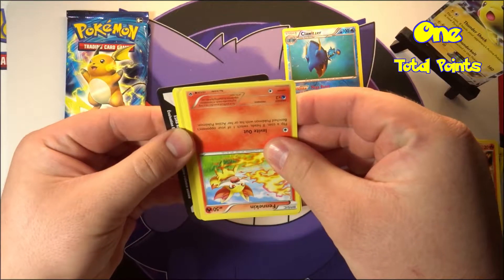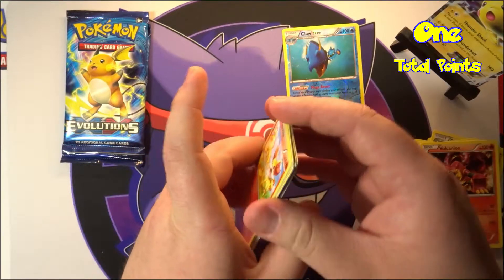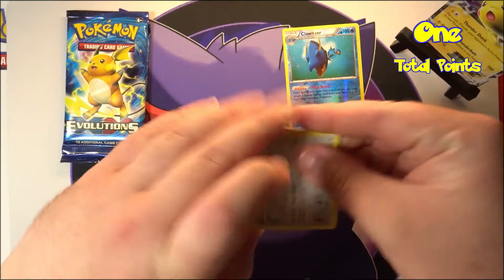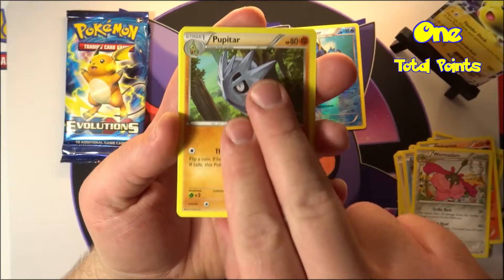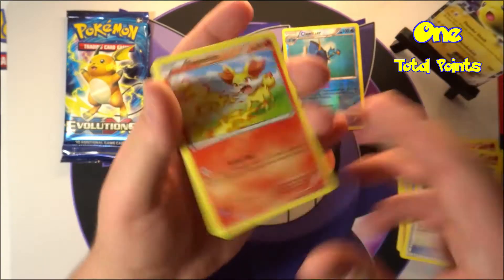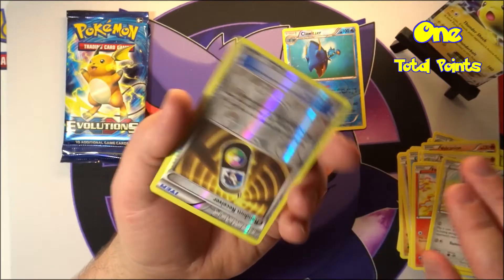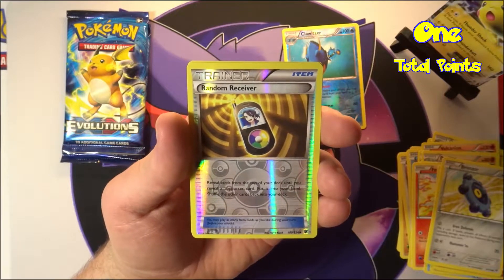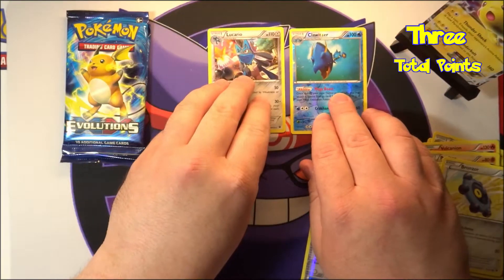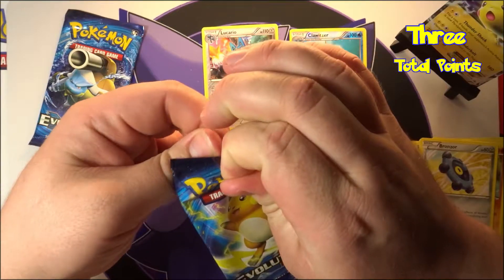Pack number two — these are upside down in here, that's weird. White code, there you go. Fates Collide. We've got a Wormadam, a Pupitar, an Energy Reset, a Fennekin, a Seal, a Burmy, a Larvitar, a Bronzor — this is just all over the place. A Random Receiver, which is an uncommon so no points there, and a holo Lucario. There we go, that's two points.